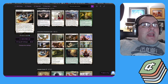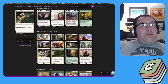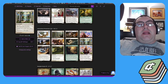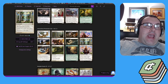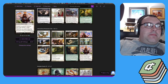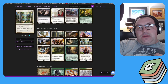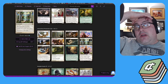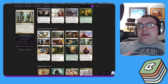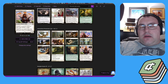We also have Path to Exile — one white, exile target creature as an instant, and they may search their library for a basic land and put it onto the battlefield tapped. The deck also carries plenty of static targeted hate for the meta. Rest in Peace is a white enchantment for one colorless and one white — when it enters, you exile all cards from all graveyards, and then if a card would be put into a graveyard from anywhere, it gets exiled instead. It's a replacement effect, so the card never actually goes to the graveyard — no dies triggers, can't use Underworld Breach under it.